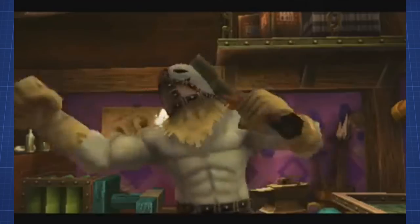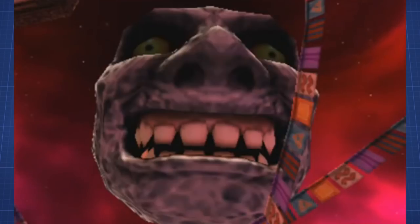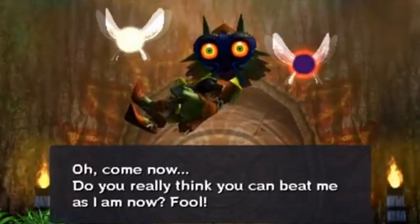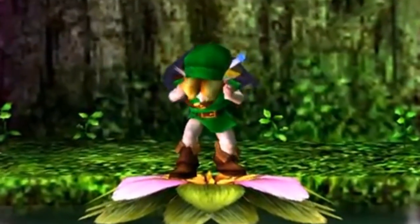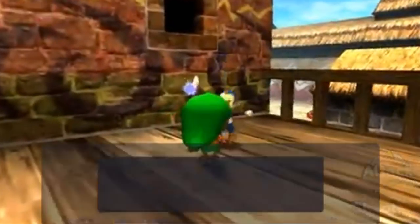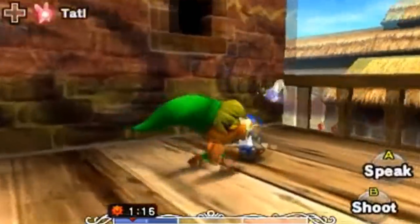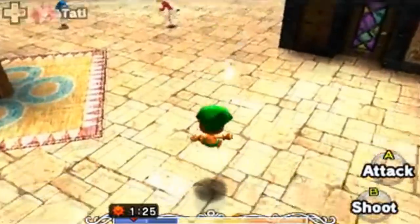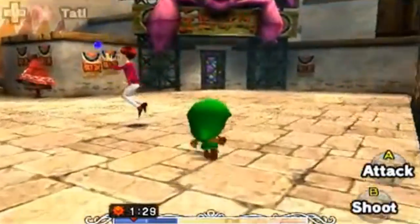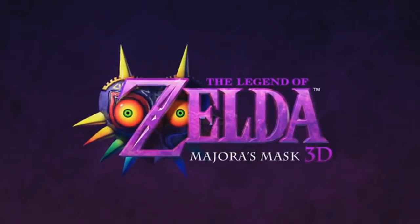Majora's Mask is one of the most popular Zelda games in history, and also one of the weirdest. Just look at the moon! In this game, you don't fight Ganondorf or save Zelda. This time around, Link fights a powerful and evil mask, which is a fun twist. There are a lot more differences between this game and all the others in the series, like the three-day cycle you repeat until you beat the game. Overall, an interesting concept, and people liked it a lot for its differences. So of course, Nintendo did the unthinkable — they made a remake.